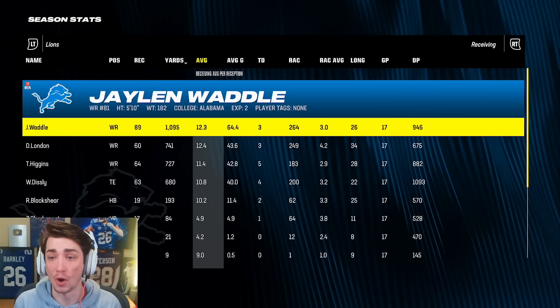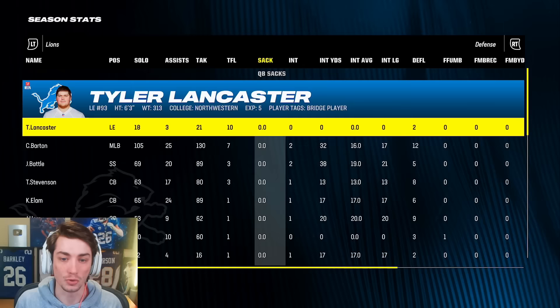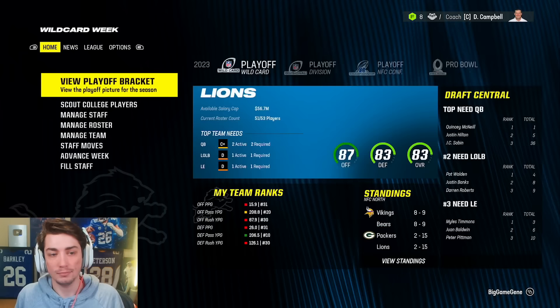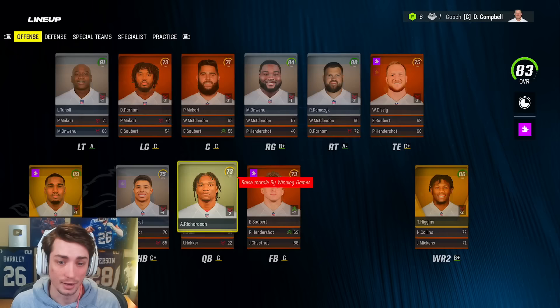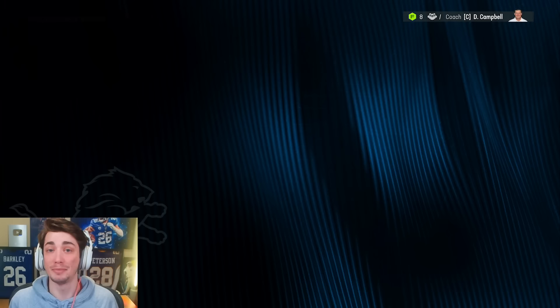We had no running game, and that might change in the draft — there's a decent running back prospect. Jalen Waddell did have over a thousand yards receiving, and Cody Barton led the team in tackles. We got pretty much no pressure at all. Rough season, but it is what it is. We're going to move on, and we have to be prepared to trade our highest overall player. That right now is Laramie Tunsil — he's playing down for overall, but is in the high nineties. So we're going to have to upgrade the offensive line because Laramie Tunsil is going to be moved at the start of next season.